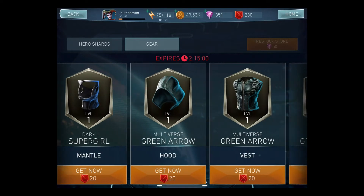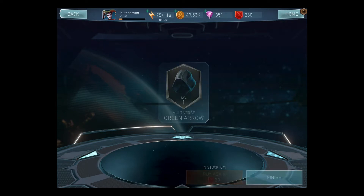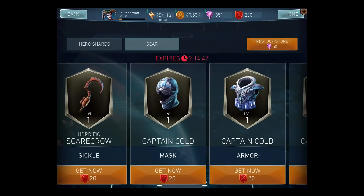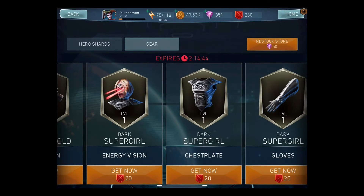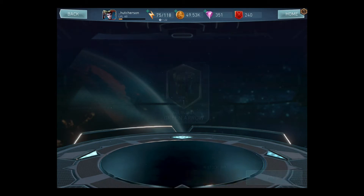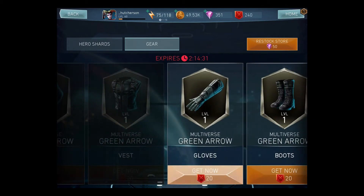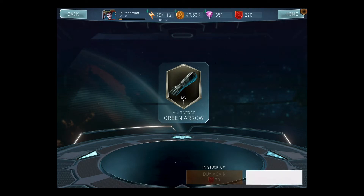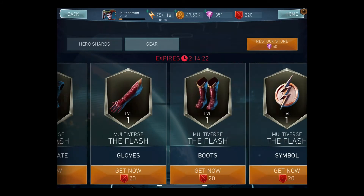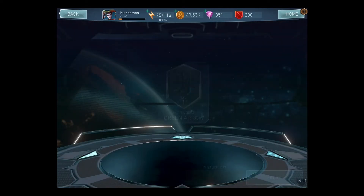We have the hood — let's get the hood. I'm having to put off getting Captain Cold for all this good stuff today, but I think it's worth the wait. Next time I can get Captain Cold and his gear as well. I've been building Captain Cold for a while, but I'm going to put it off. I'm going to get the gear for Green Arrow — I've got two pieces left. Let's get the boots and go back for the bow.